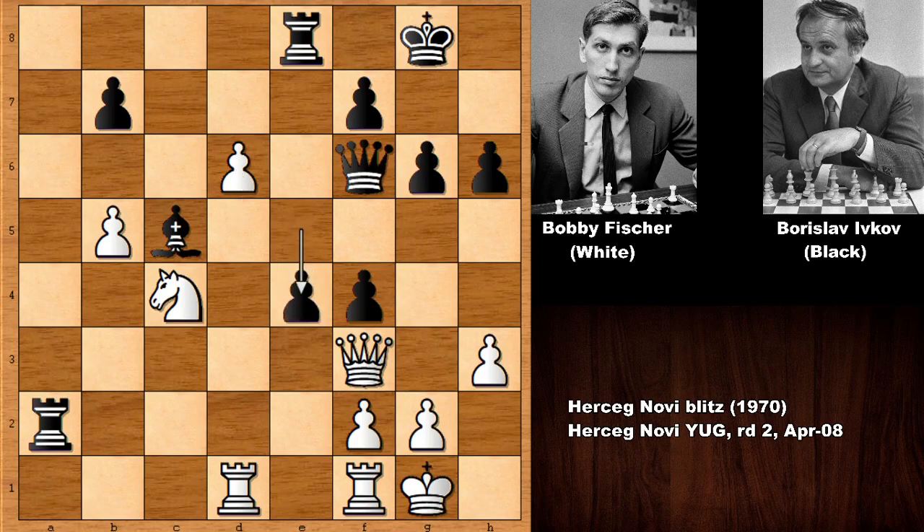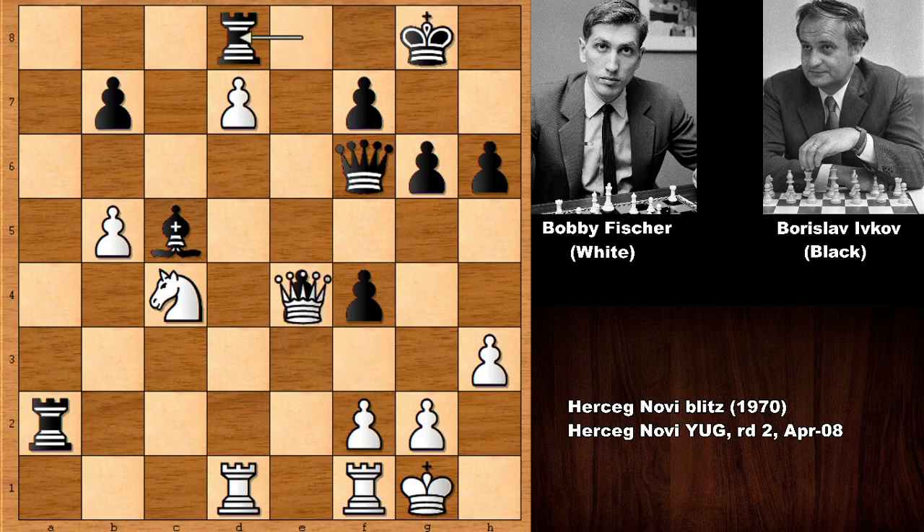Ivkov has connected pawns in the center and he is pushing the pawn, but Bobby Fischer is advancing again — d7, attacking the rook. If capturing the queen then capturing the rook with promoting the queen, so defending the rook, and now capturing the pawn, queen takes on e4.